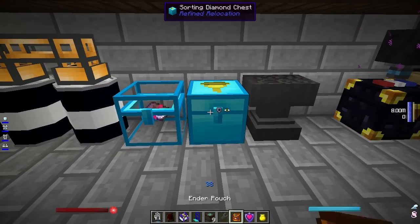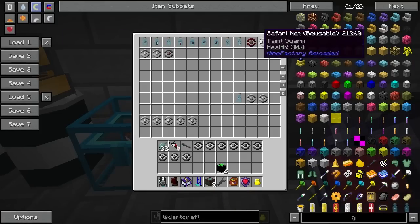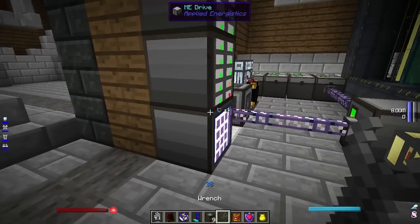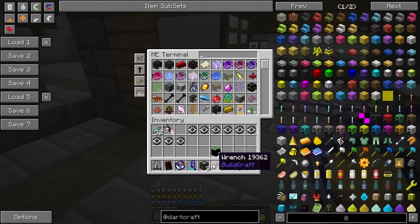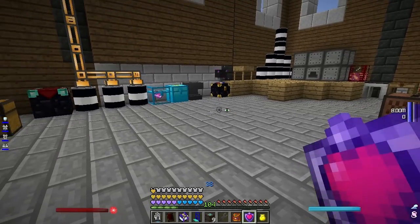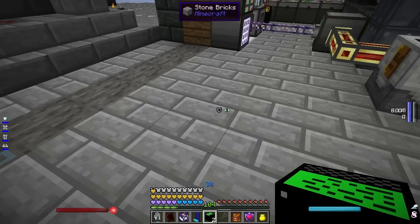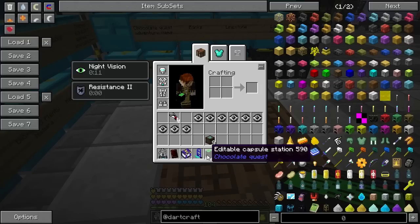I've got a pretty sizable inventory of monsters that I've captured from all reaches of the game. I'm really excited because now I know a secret way. I am in creative, because I've discovered a way to bend the world to my wishes. What I've been doing is I purchased something called an editable capsule station from a villager just before killing him. Editable capsule stations cost 56 emeralds each.